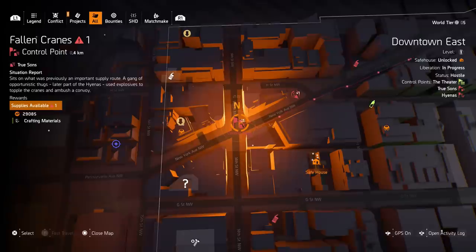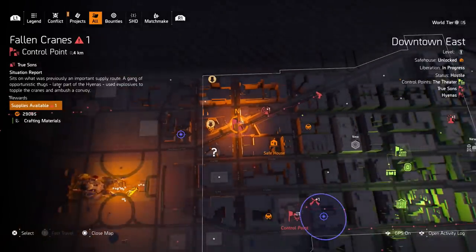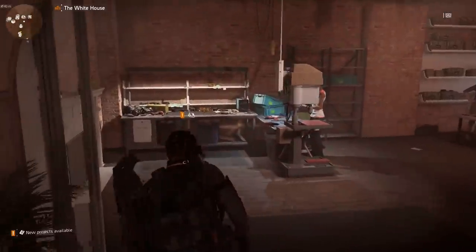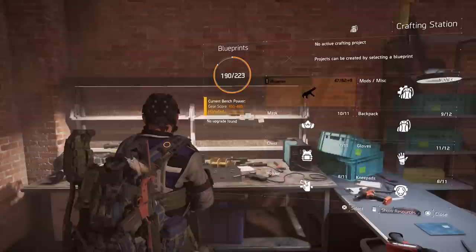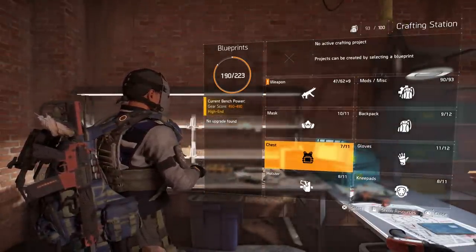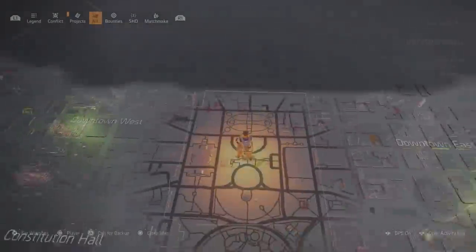The blueprints from level three and level four control points are exactly the same. But once you do enough control points you'll no longer get any more blueprints. So even at 190 of 223 having completed all of that, you still probably have a bunch of blueprints left to get.